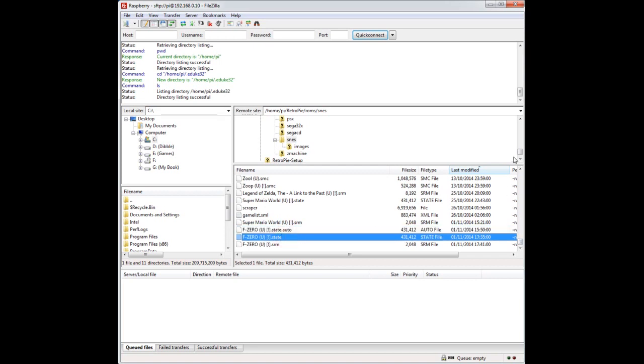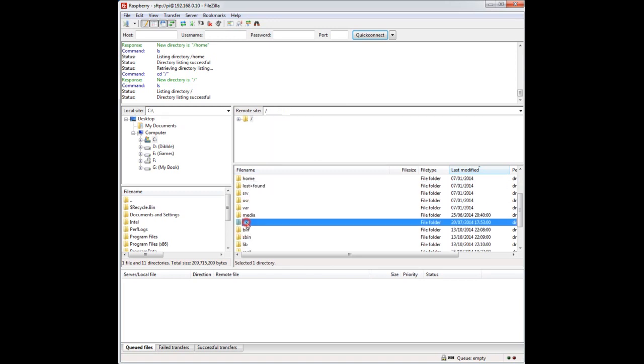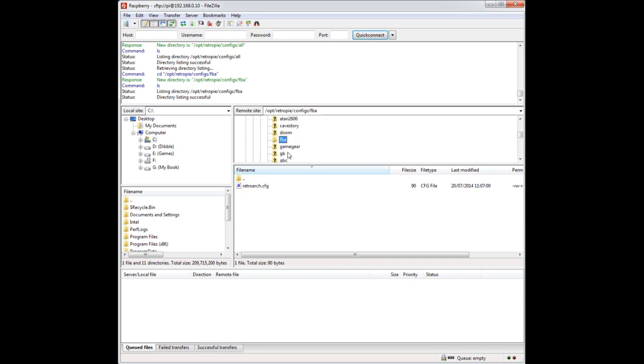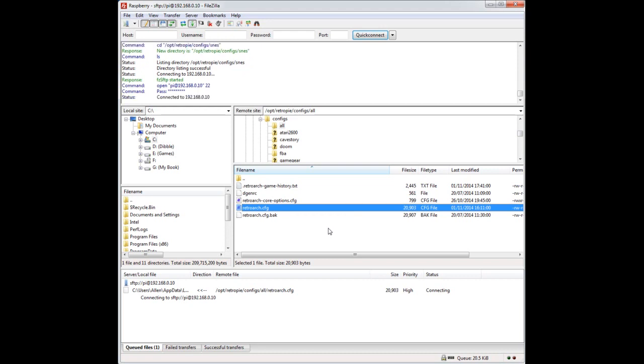The file sizes differ — it's about half a meg compared to the save game state which is about 2k, but they're all going to the same directory. The configuration is in the retroarch.cfg file — go back up to the opt directory, then retropie, then configs, then the all folder, and that's it here. This retroarch file is for all of the emulators that RetroArch uses, though you could go into a specific emulator folder like SNES and edit that retroarch.cfg if you wanted specific save state behaviour for that emulator.